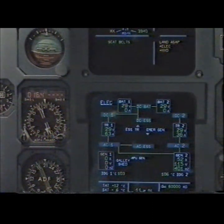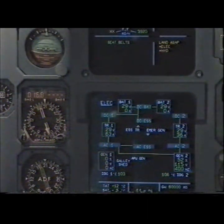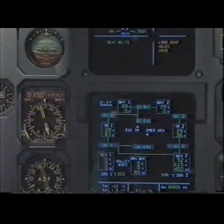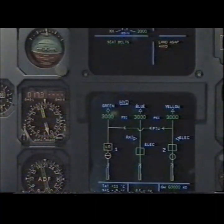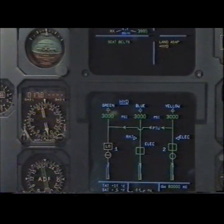Electrical: loss of generator 1. Generator 2 supplying AC 1 and AC 2. Galley is shed. APU master switch on. APU master switch on. Electrical clear. Hydraulic: loss of green engine 1 pump. Green system pressurized by the PTU. Hydraulic clear. Clear.